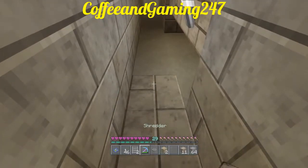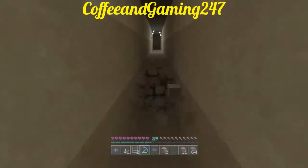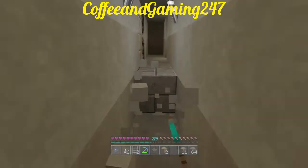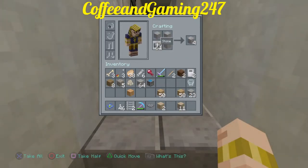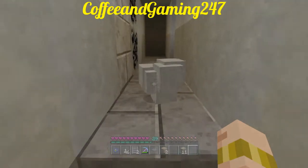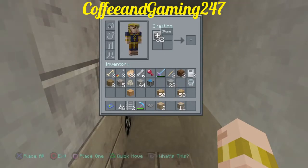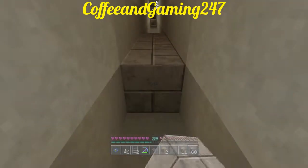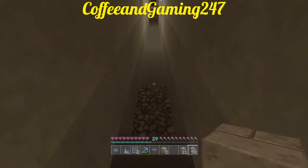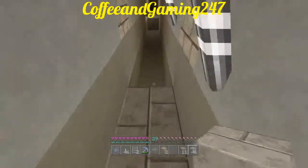Definitely try out the classic crafting — where you actually have to build everything and you don't get a picture to just select. But if you don't know how to build something, you can always go back to the old way and look at the picture. It'll show you how it's made and then you'll know, and then you can go back to using the classic one. If you want to play on PC, there's no picture — you actually have to know how to make stuff, which is pretty cool.